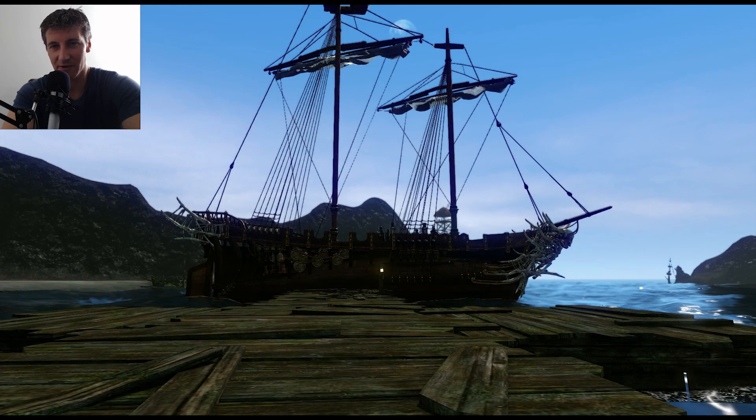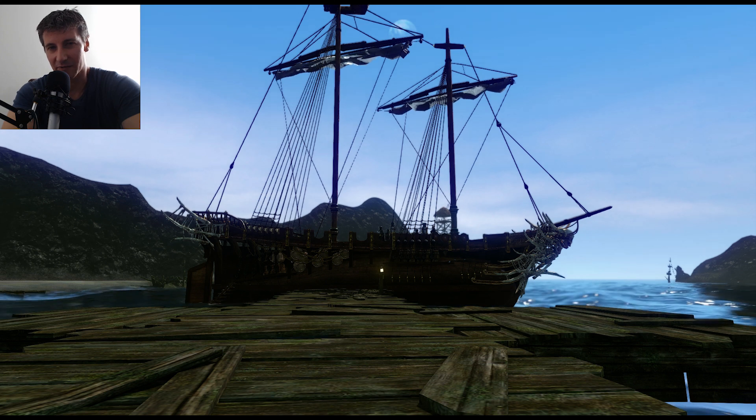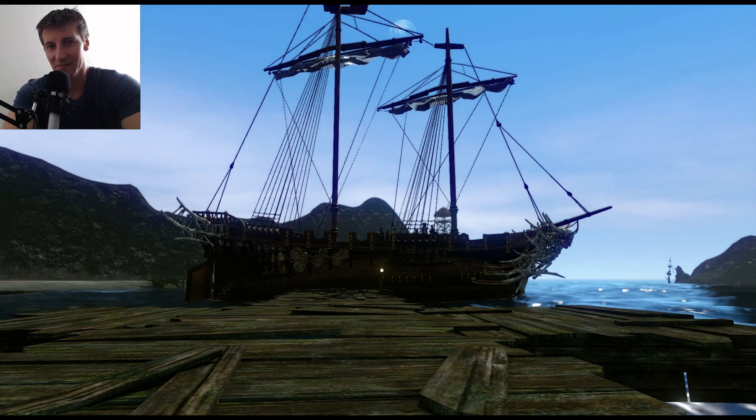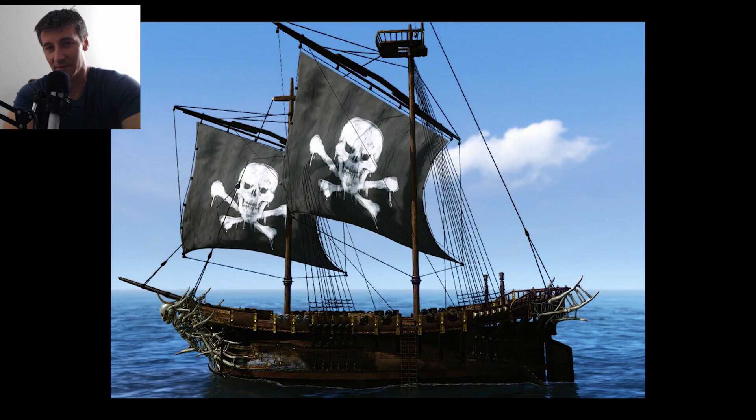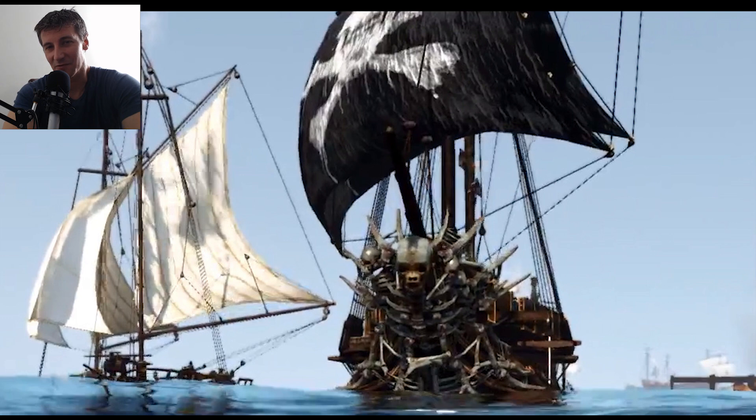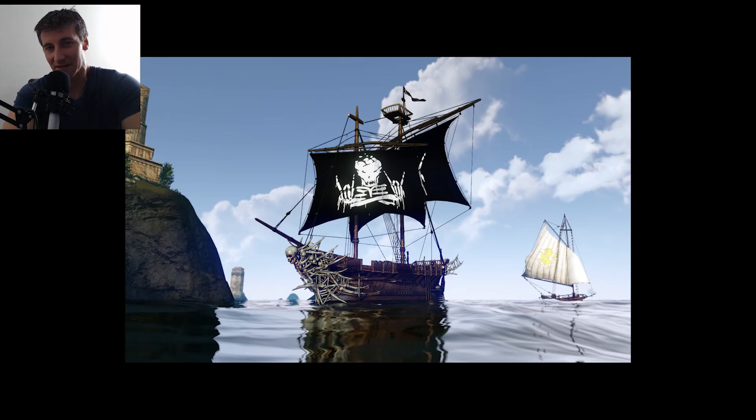The biggest baddest ship on the sea is the Black Pearl. This baby has most of the same capabilities as the other two warships, but it has a little bit more health. And more importantly, it moves almost twice as fast as anything else on the water.